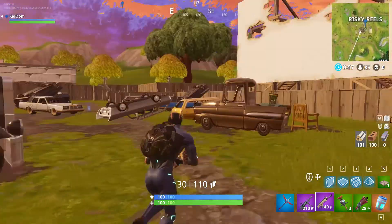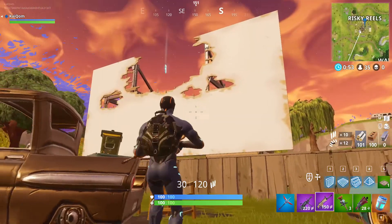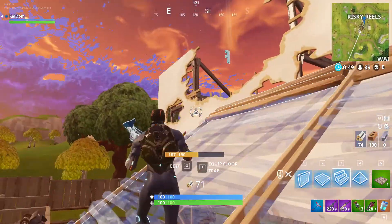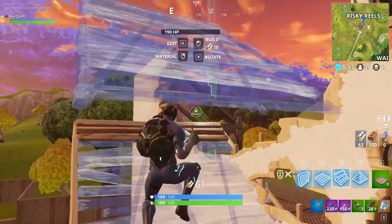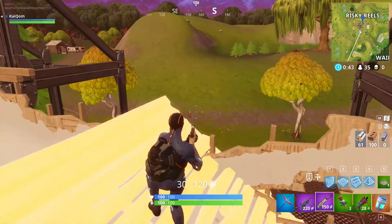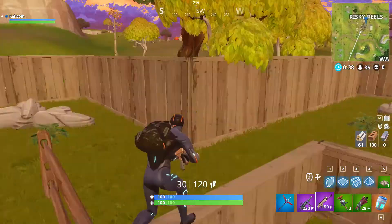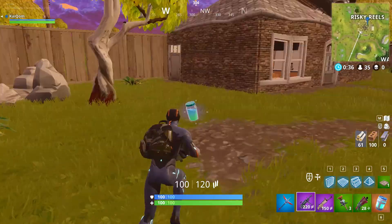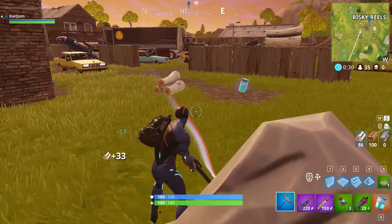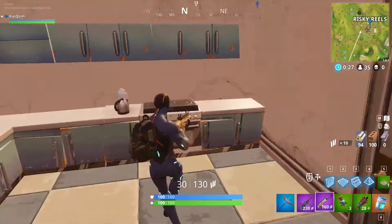Here is the letter F for Fortnite — it's one of the challenges for the battle pass, and as you can see it is up there. Let's just build ourselves up there and grab it, and I think that will be the end of today's episode. I have no idea where the other letters are just yet, but no doubt we'll be finding them soon. Thanks for watching, guys — I hope you enjoyed the episode. Enjoy Season 4, let me know how you get on, and I'll see you in the next one.